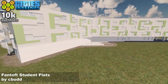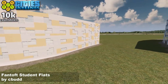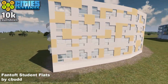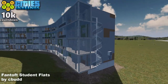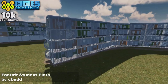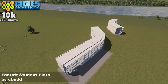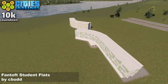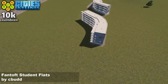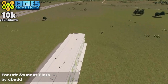I believe, if I remember rightly, this is a real-life building from Bergen in Norway. So if you're building on Rapper's Bergen map, these would be absolutely essential assets to include. Factoid: the very first British pavements were laid in Edinburgh in 1688 — the 1600s laying down real concrete. The Fantoft Student Flats by Seabud are today's asset of the day. Very nice they are too.